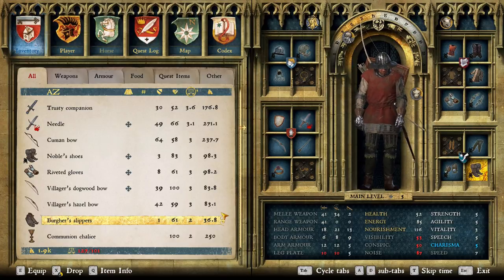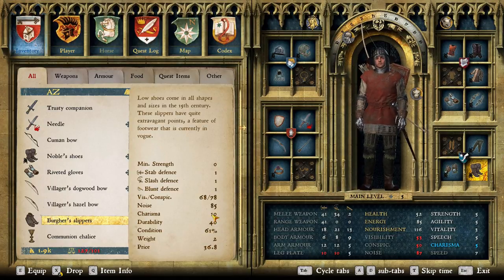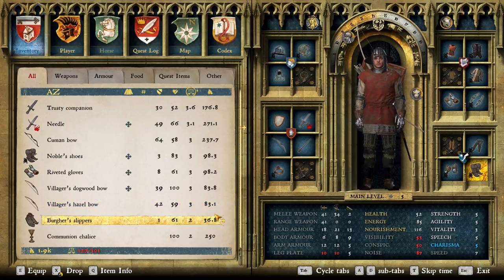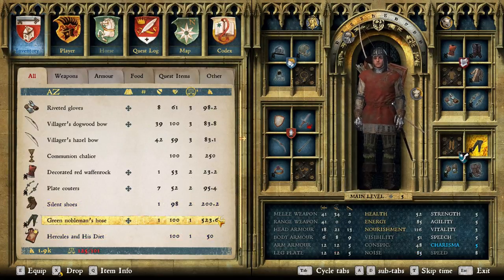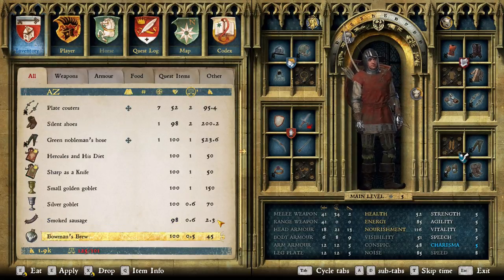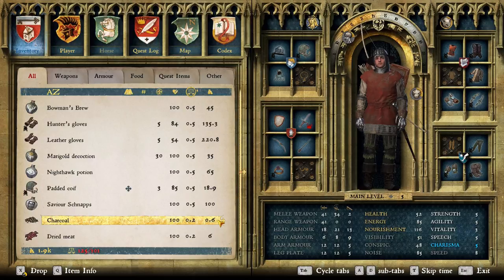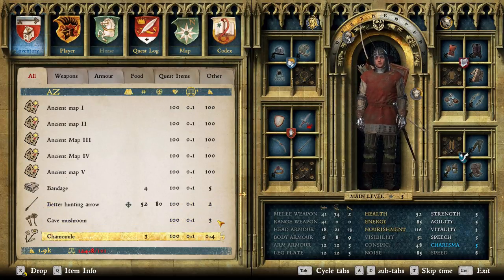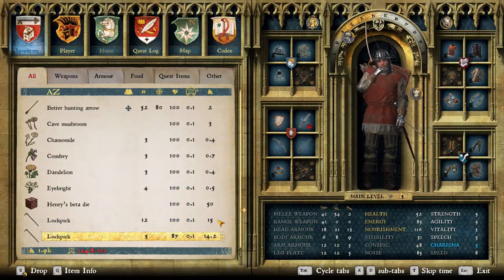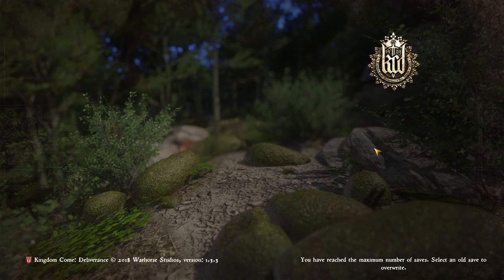We have burgher sleepers - these actually don't bring charisma up, but that doesn't mean they don't. 10 charisma. They're not expensive enough, so I'll drop it. The communion chalice - ooh, is this a quest? I wonder if it is. Those silent shoes are amazing. Everything else seems to be in good condition. We have charcoal - only one, but I'll still drop it. And the dried meat I'm gonna carry. A bunch of arrows - I have 5 pounds worth of arrows. It's gonna allow me to walk a little bit freely. And that's a dead guy over there.